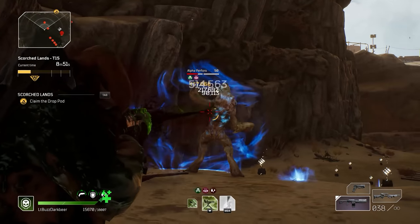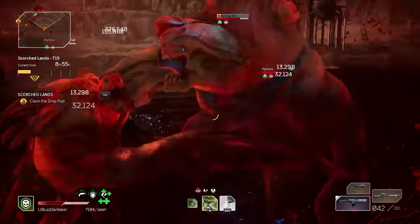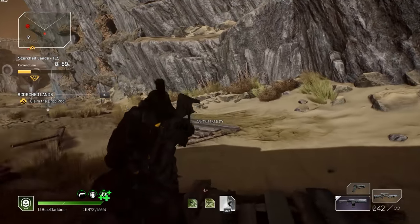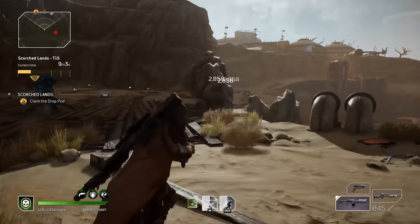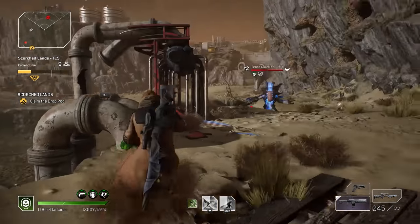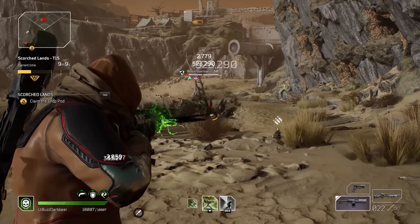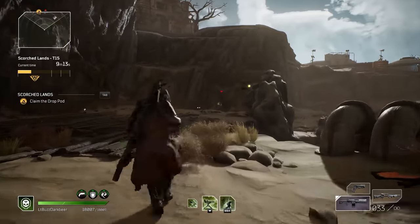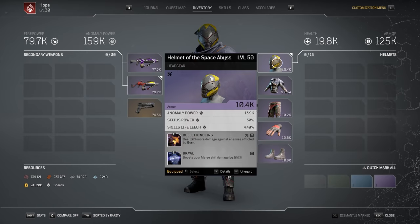In Outriders, the best defense is an overwhelming offense, and it really flies in the face of logic and what you would typically be accustomed to in a standard looter shooter. We've all been trained that when the bullets start flying you need to take cover and proceed tactically. But in this game it is the exact opposite — we are healed through killing, and for that we need lots and lots of firepower to simply overwhelm our targets. Let me show you what a decent ratio of offense to defense should look like.